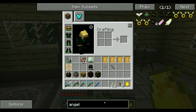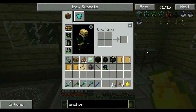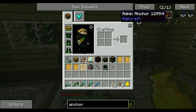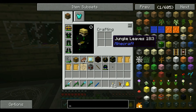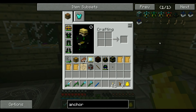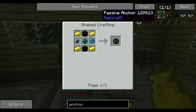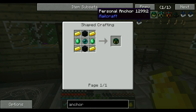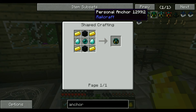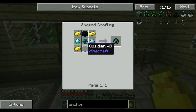Next up we need some sort of chunk loader. We've got the MFR chunk loader, but we've also got Railcraft, so we've got anchors as well — world anchor, personal anchor, passive anchor, and admin anchor. We've got spot loaders as well. I think we'll make the world anchor — it can be fueled, so that'd be better in the long term. We need four obsidian and some gold.